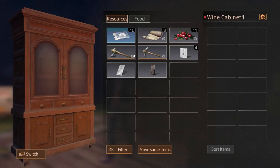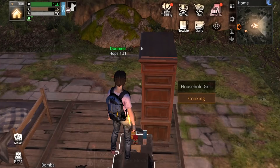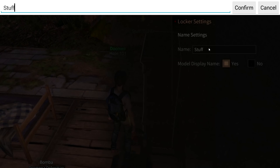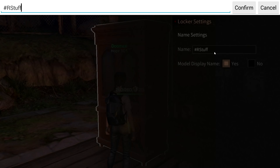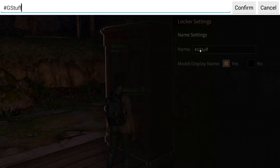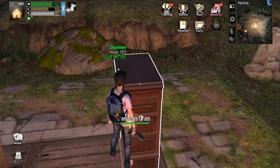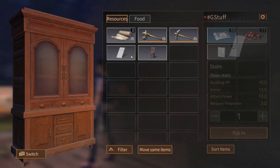When you rename your boxes, click on settings, then click model display name, press yes, and the quantity will be displayed on your box. You can also change the color — type 'red' for a red color. You can do hashtag G for green, or hashtag B for blue. I'm going to keep mine green as my first box. I can see how much stuff I have stored. Let's put away everything and just keep tools.